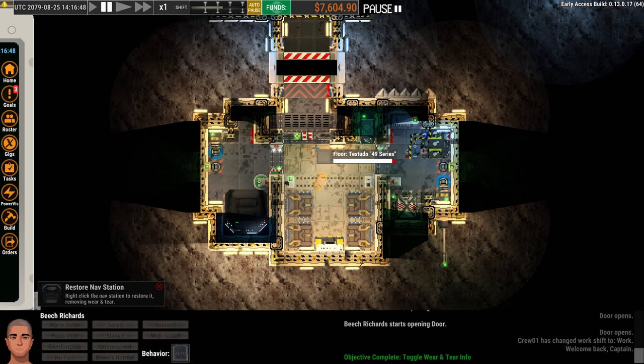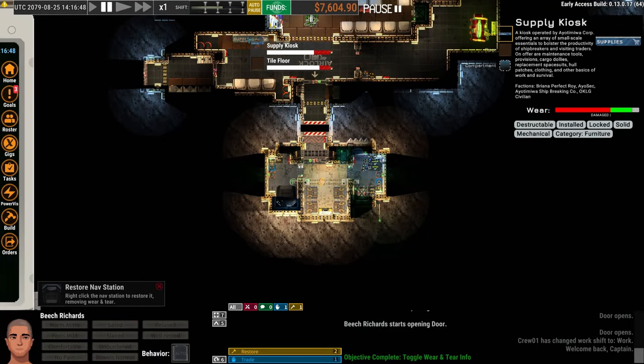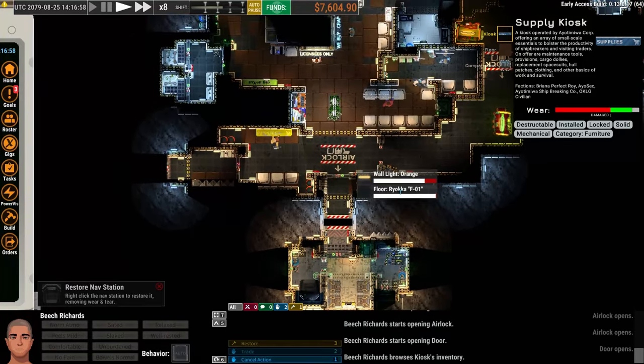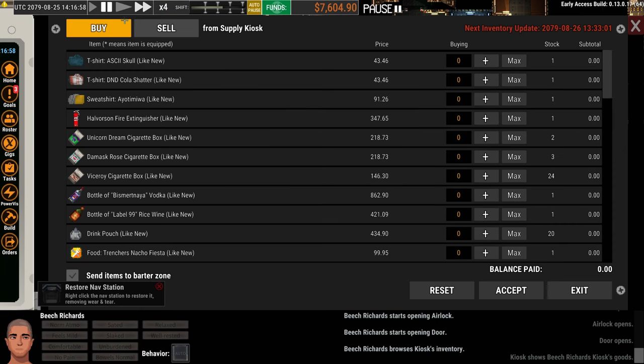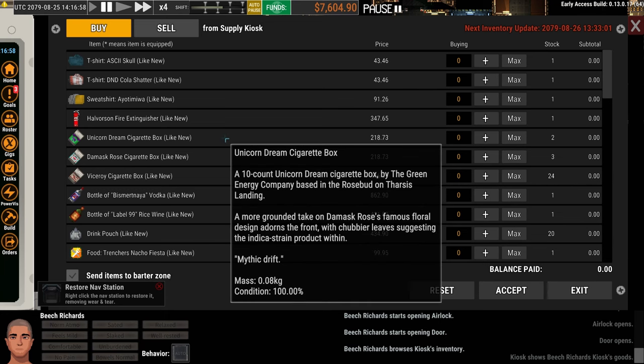I'm going to go to the supplies desk. I'm going to right-click it and hit 1, which is trade. He'll walk up there — I can speed up. We're now at 1x speed; I'm going to go up to 8x speed. It pauses when you get to something like this, so I'm paused even though I'm still at 8x speed. I'm going to slow that down to 4x so when I exit this menu I'll be in that speed and run back to the ship.